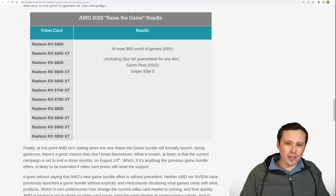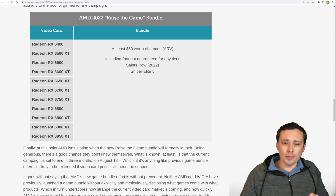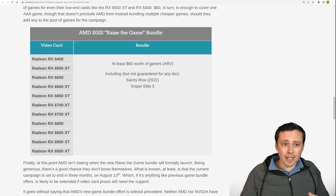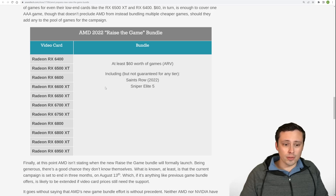Anandtech is the only source I found who is actually specifically stating the games — Saints Row 2022 and Sniper Elite 5. Other places are just quoting that information from Anandtech, but it hasn't been posted as of the time of filming on AMD's website specifically which games they're offering. I'm going to assume they have the inside info and those are the games, though it's also unclear exactly which GPUs would come with one or the other or both.